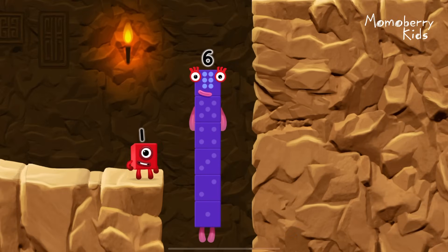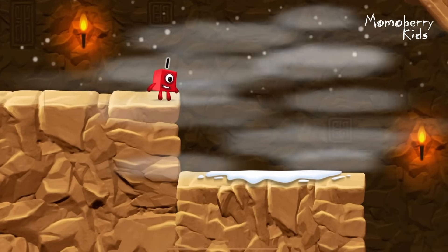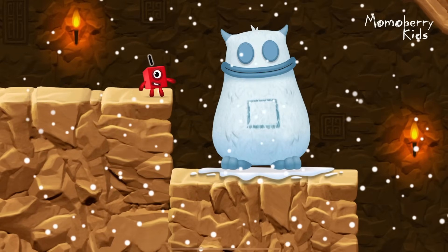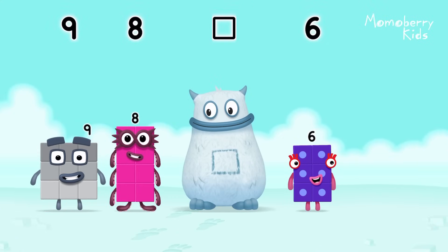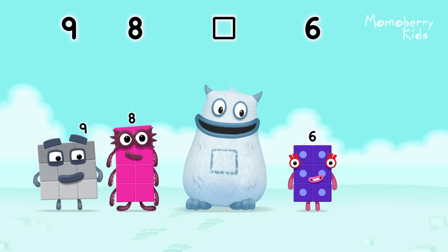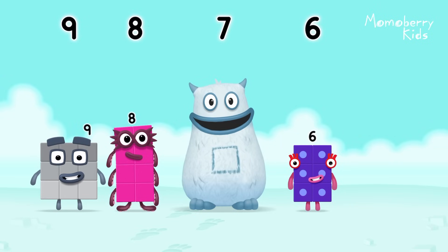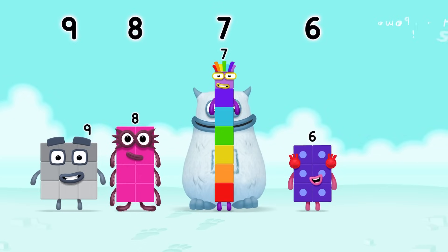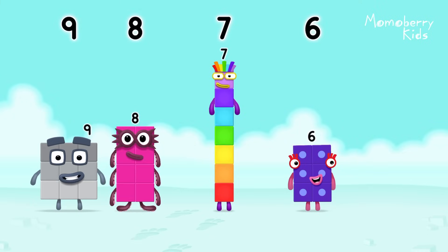I am six in the mix. Five plus six. Yum yum, there's someone in my tum. Find the missing number to reveal who's inside Big Tum's Tum. Nine, eight — yum — six — yum yum. Who's in my tum? Seven! You cracked it! Seven was in my tum! Yum! Well done! Nine! Eight! Seven! Six!